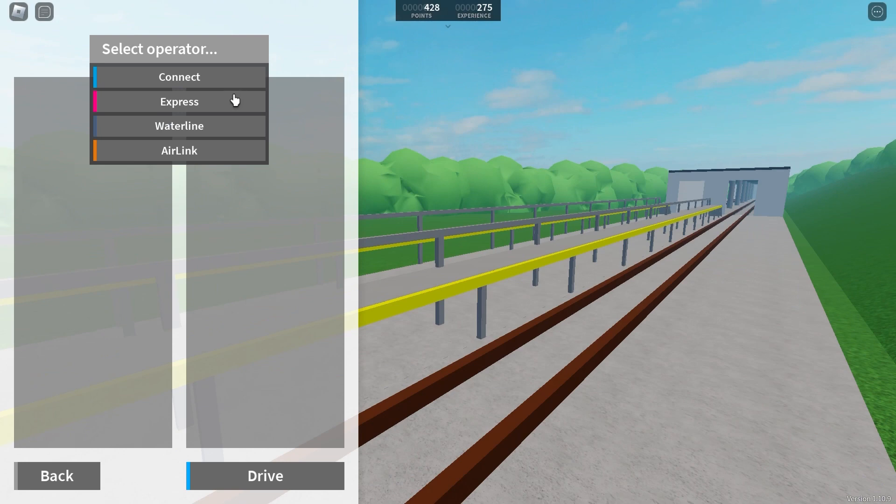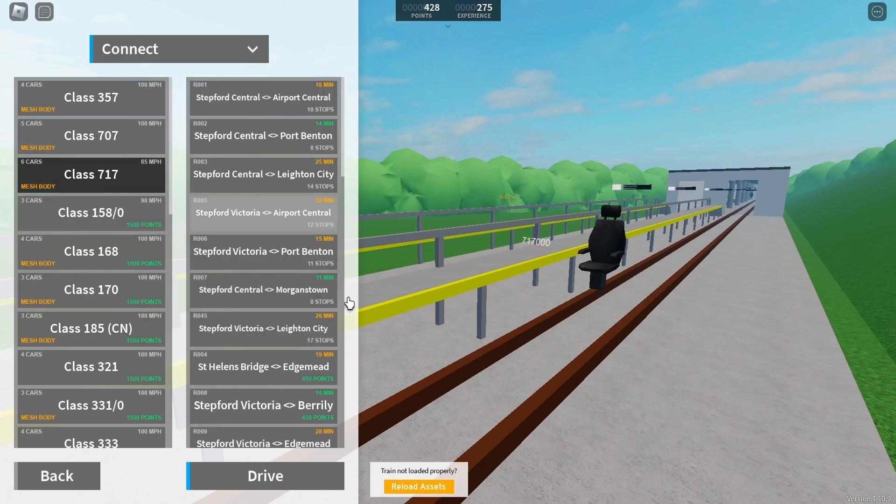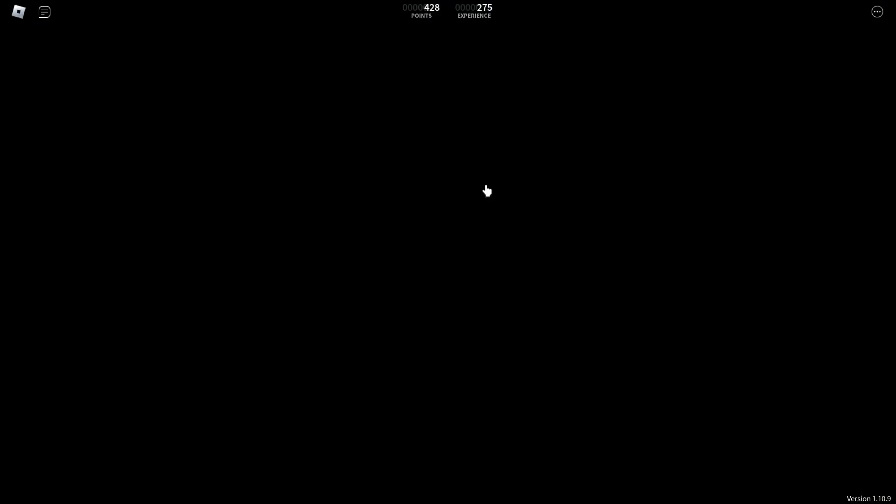I just hit the driver and there are like four different types of trains. There's Kinect, Espres, Waterline, and Air Link. I hit the Kinect and I just set my spawn point.